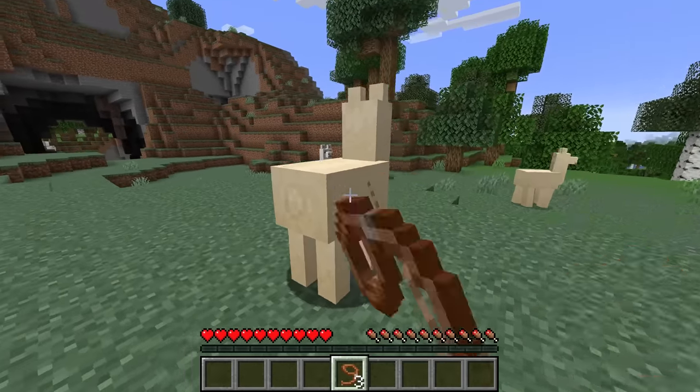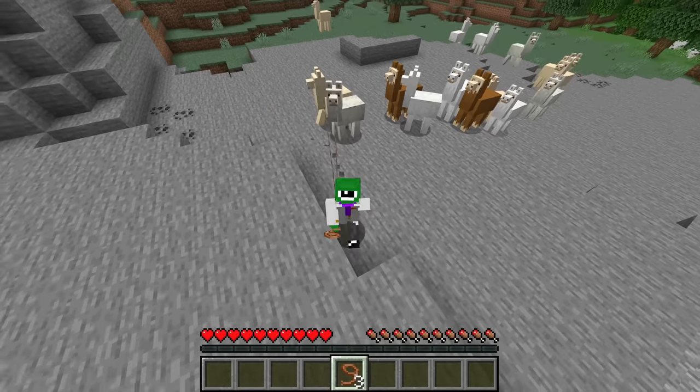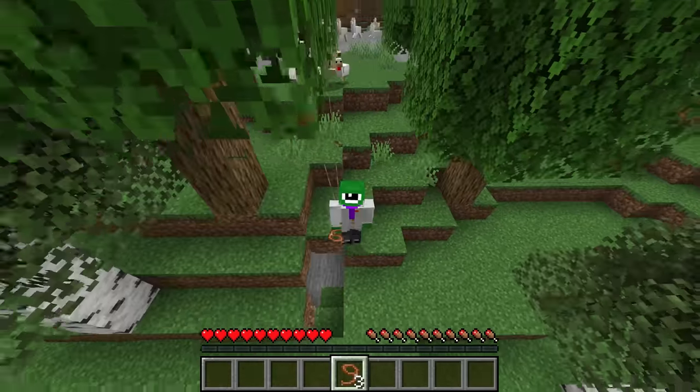If we have a ton of llamas, we can lead on to another llama and get all those llamas to make a train — we now have two llama trains following us. I find these to be incredibly hilarious, and believe it or not, they actually tend to stay together quite a bit. Even the llamas at the very back are still going to keep up, as they're kind of linked into this llama train.